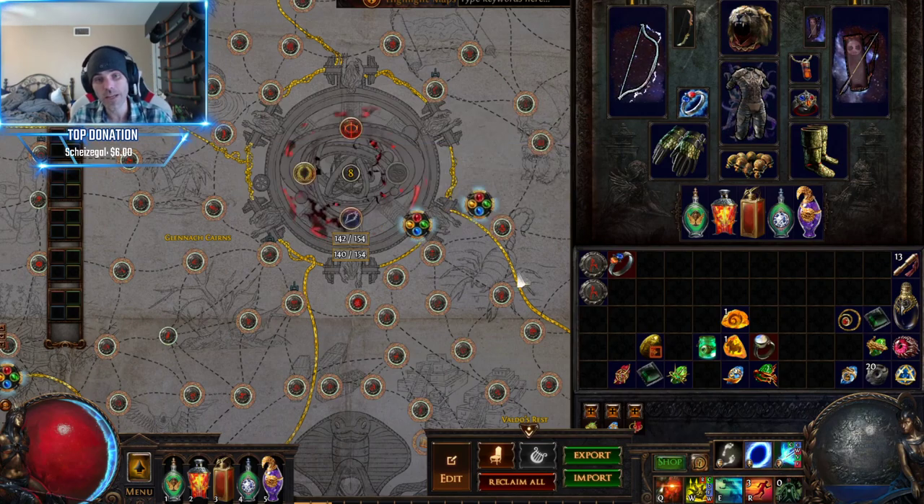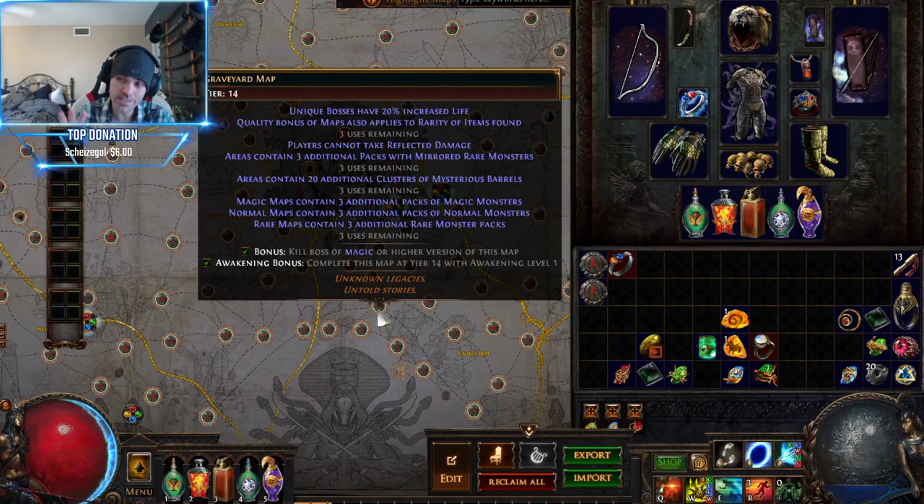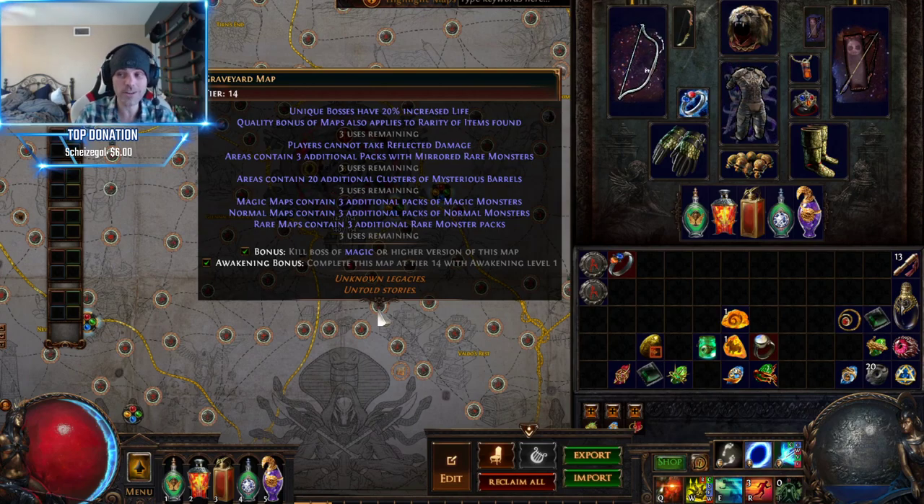Right now I want to spawn another guardian, but I know there's no influence built up yet. So I can at least run 3 sextants and burn off those elemental reflect maps. I have 3 additional rare packs of monsters — this is the same mod that we get on the next tier and the top tier, just 1 less pack. Technically, for the value, this is adding more to the map per cost. Because if 1 awakened sextant costs 4 chaos and these are 5 for 1 chaos, this is by far the best value for the cost.